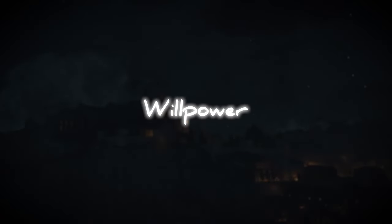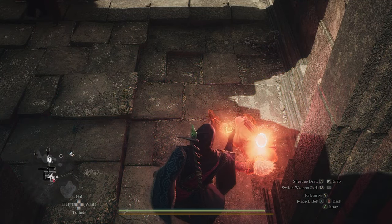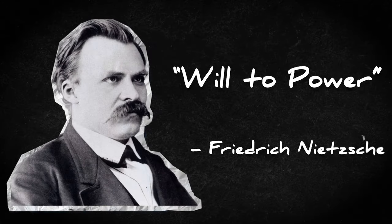To understand Dragon's Dogma 2's open world structure, we must first understand the meaning behind its core theme: willpower. I will not spoil the whole story or the endgame for you. Willpower in simple terms means the mental strength and determination to achieve something. There's also a related term called the will to power, which comes from the philosophy of Friedrich Nietzsche.